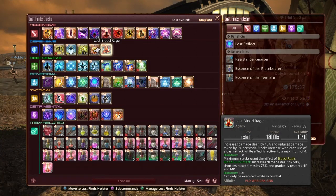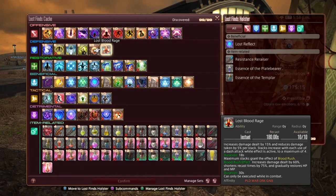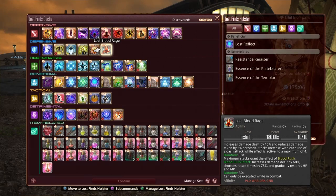Lost Blood Rage increases damage dealt by 15% and reduces damage taken by 5 per stack. Stacks increase with each use of a dash attack while the effect is active, to a maximum of 4. These are for tanks — any gap closure counts. Duration is 18 seconds. Maximum stacks grant the effect of Blood Rush, which increases damage dealt by 60%, shortens recast timers by 75%, and gradually restores HP and MP for 30 seconds. Only executed during battle.